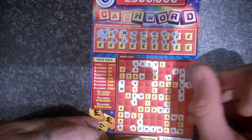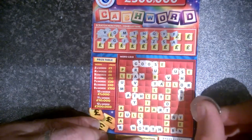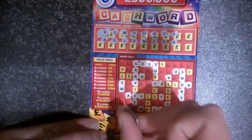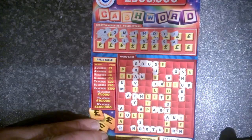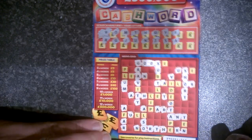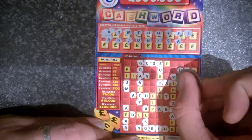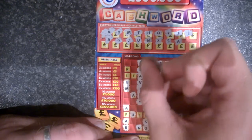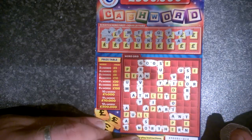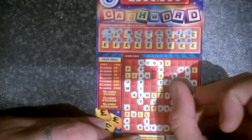A — one, two, three, four, five, six for the word ANT. Seven, eight — so I believe we've got two words now. I — one I. Two O's — we've got a third word, GRAVITY. I think that's it. Last letter is a D — one D. And that's it.